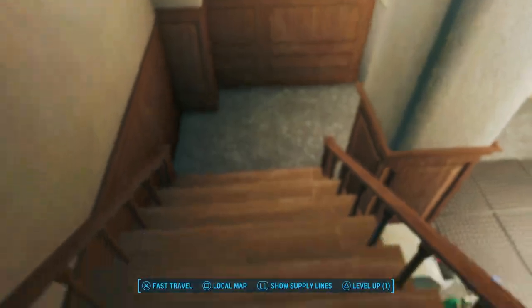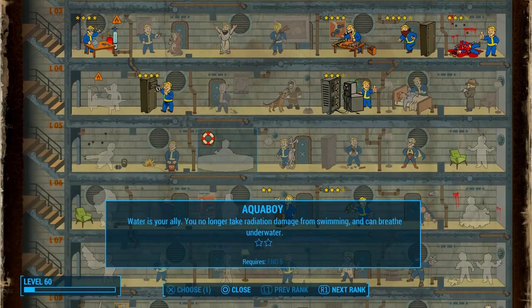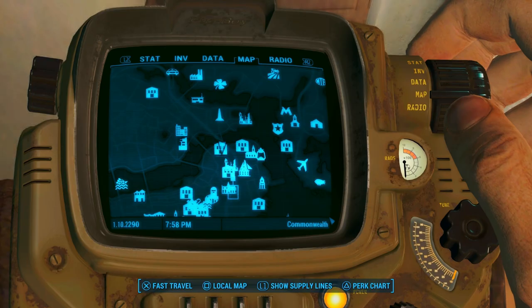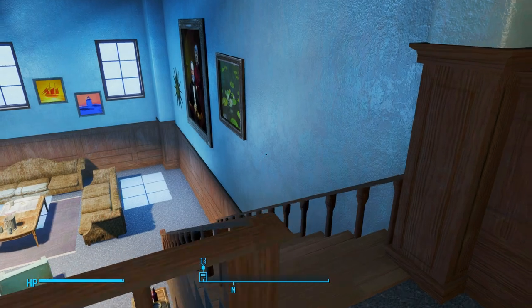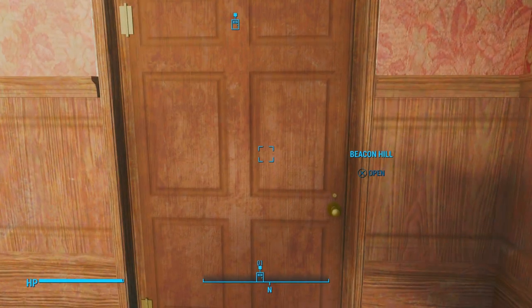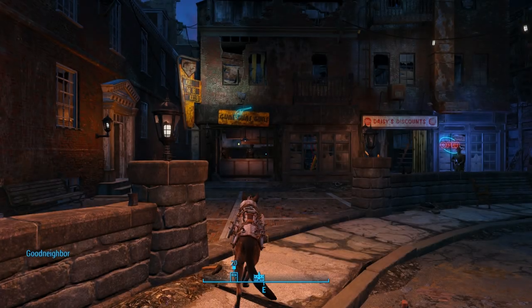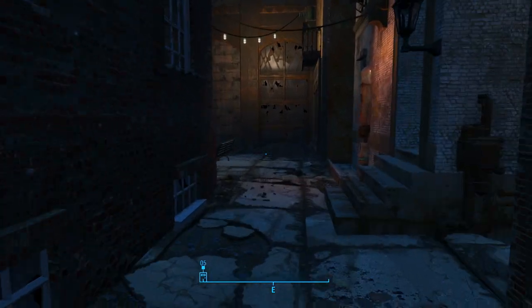Let's go into our Pip-Boy real quick and put a level in. I would like to do toughness, but I think I'm going to do science — that way we can finish that up, and then we'll work on toughness next, then pickpocketing. Let's go outside and head to Goodneighbor, down to the Third Rail.